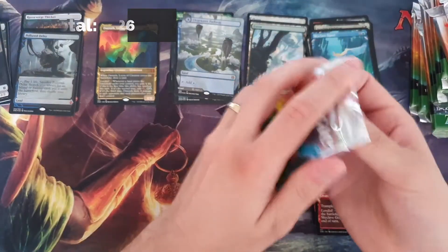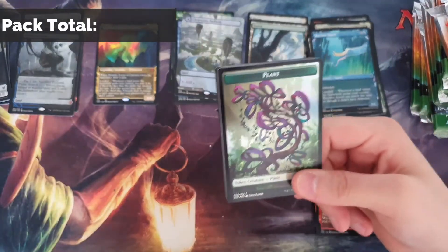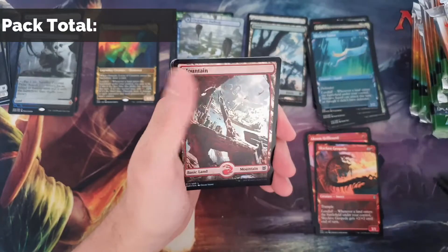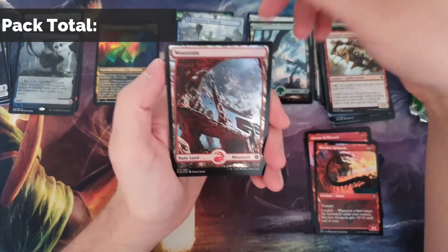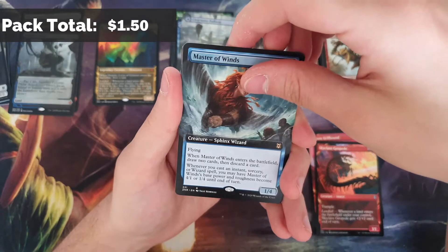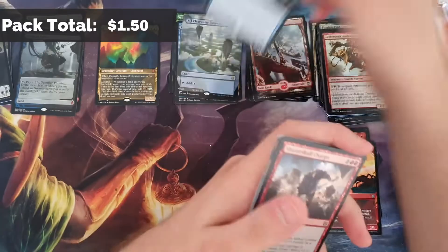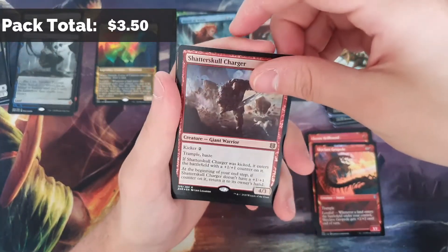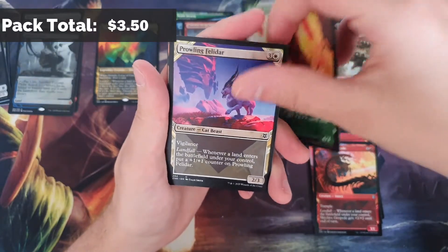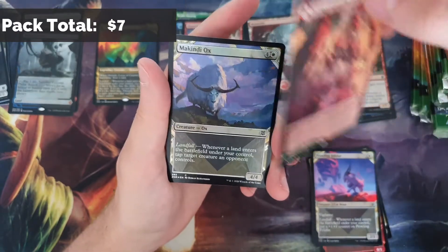Our next card is not an expedition - it's a full art foil land. These look so beautiful in foil full art, so that's a very nice hit there too. Commander Legends spoilers are up and running - they're probably done by the time this goes live, so let me know what you think. I will be trying to open some for the channel when they come out. If you want to be part of any of those box openings, give us a message on Facebook. Cryo Crown Pathway is our expedition rare, and Scute Swarm foil.